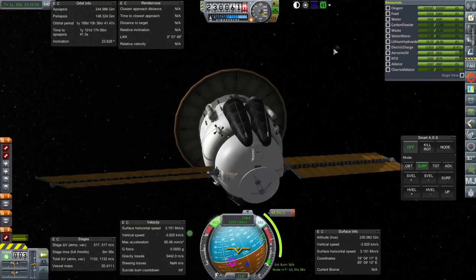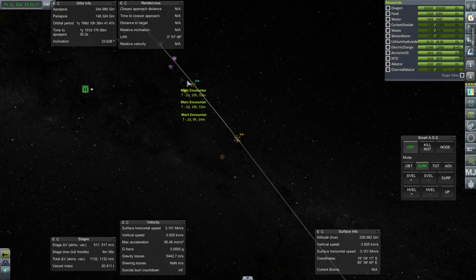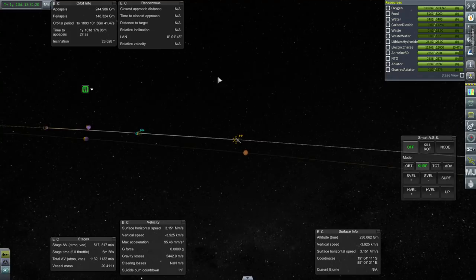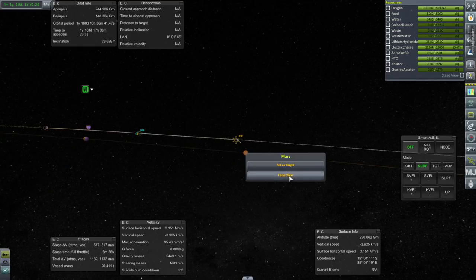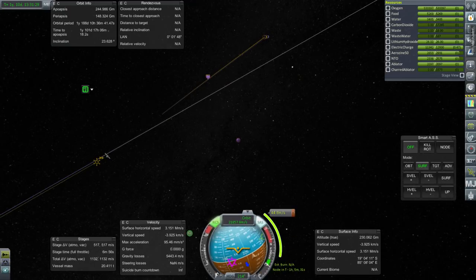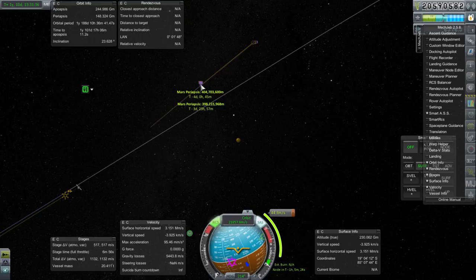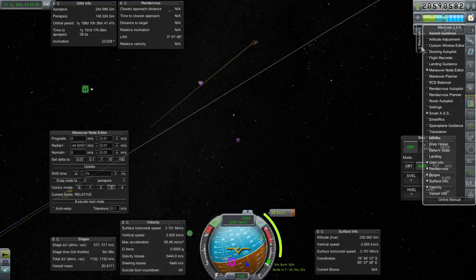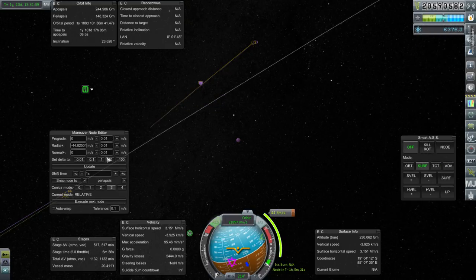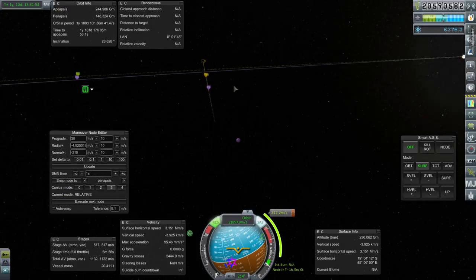We do have a maneuver planned here, and it's supposed to get us closer to Mars, but it sure doesn't seem to do that. This seems like it would have been further off than we were supposed to be. We're supposed to be aimed at Mars, not this far out. Somebody goofed. It's going to cost a lot to correct whatever is going on here.